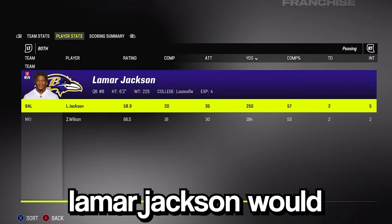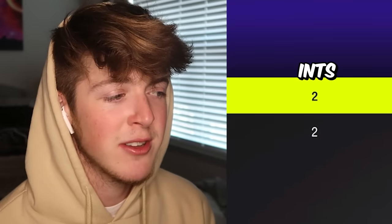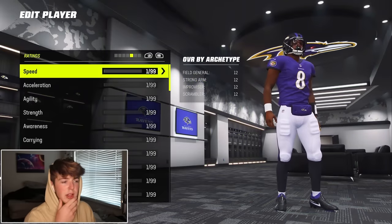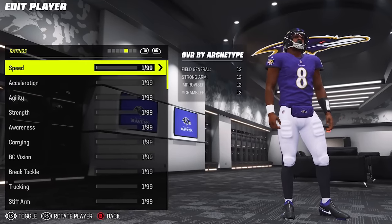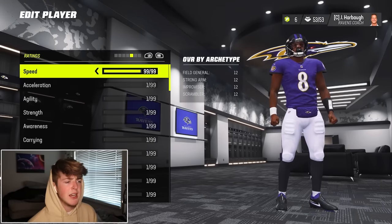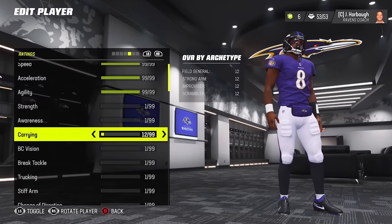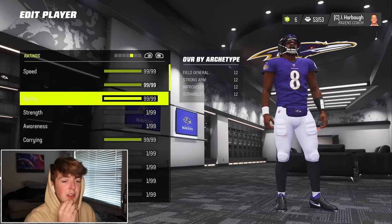45 to 24. Lamar Jackson would throw for 250 yards with two touchdowns but up to five interceptions — kind of disgusting. He would also have one rushing touchdown. We have 400 points to upgrade Lamar Jackson. Considering Lamar Jackson is one of the league's best running quarterbacks of all time, and rushing touchdowns are worth 200 points, I'm upgrading 99 speed, 99 acceleration, and 99 agility. With the additional 100 points, I spent it to max out carrying. We are literally a running back — we aren't even a quarterback yet.